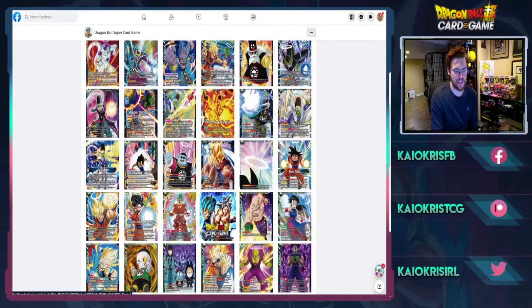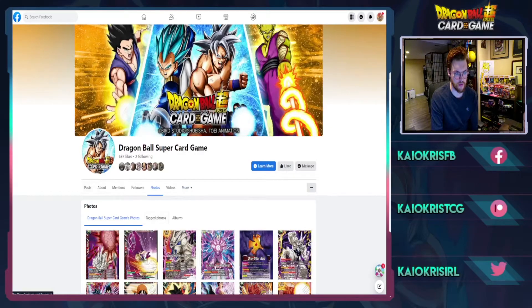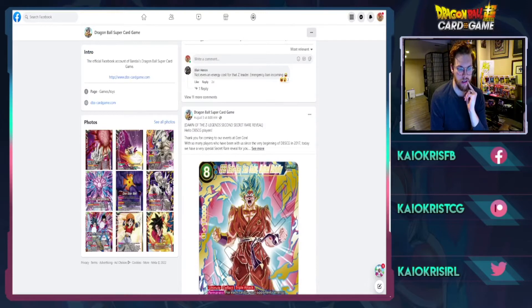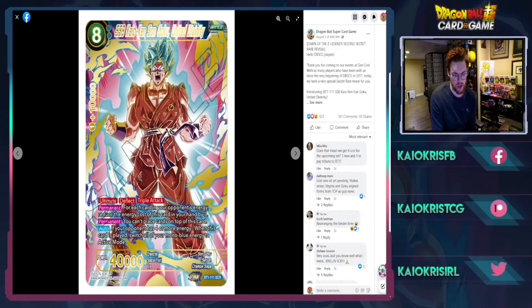The second SCR revealed a few days ago — at the start of Gen Con — is Super Saiyan Blue Kaioken Goku: United Divinity. There's a good chance this card gets the God Rare art variant, just because it's Goku. We had a Fujita God Rare last time, so making Goku the God Rare seems like the most prominent thing to do. This is a two-drop, specific blue, ultimate, deflect, triple attack. For each card in your opponent's energy, reduce this card's cost in hand by three.